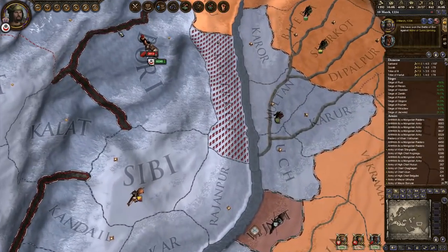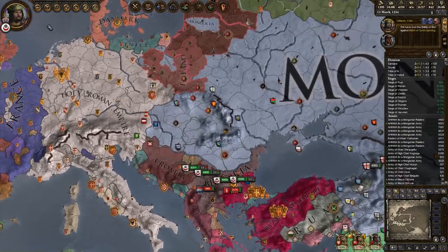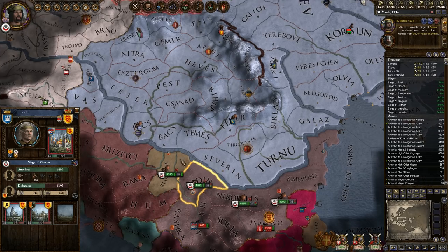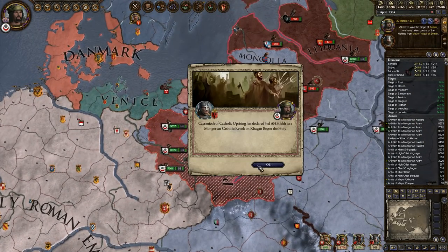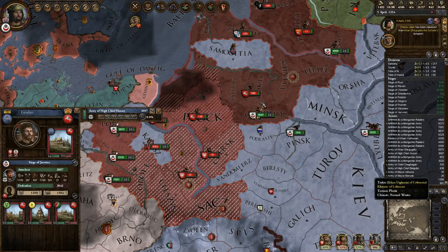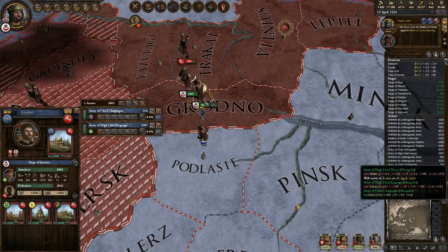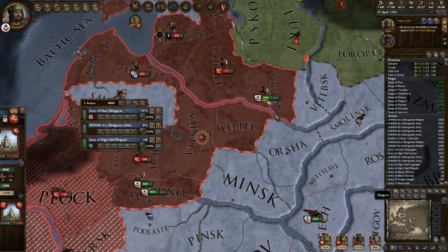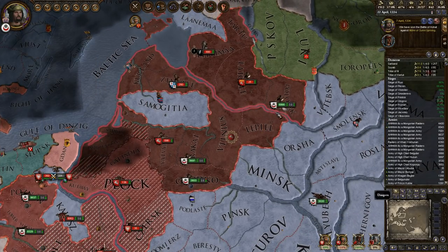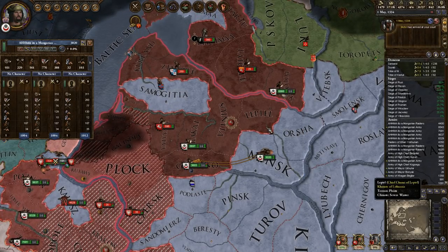Battle number one against the rebels. Just retreating up to there — would have been nice if we retreated to our own territory. Getting some good loot coming in from all this. More Catholics! Annoying.